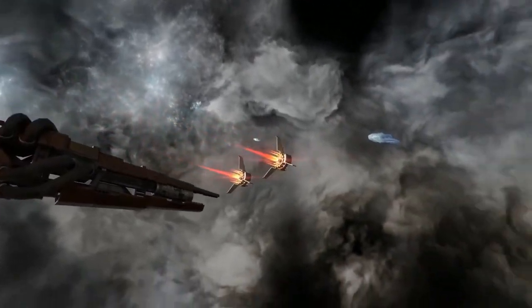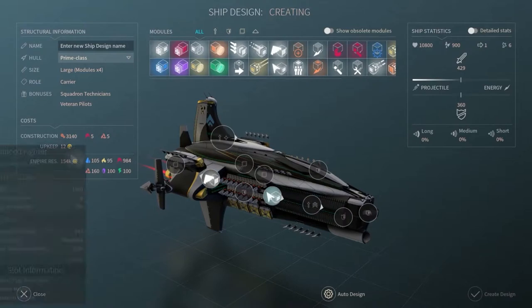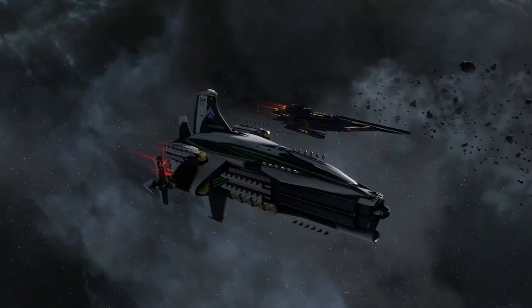Equipping ships with fighters or bombers is easy. Simply place a squadron module in an appropriate available slot via the ship design screen.